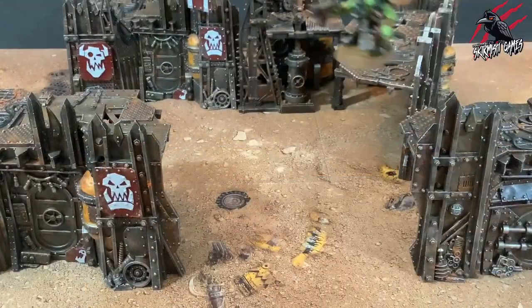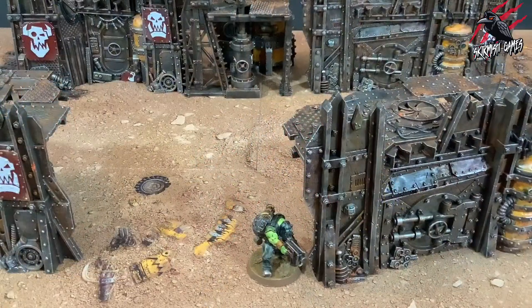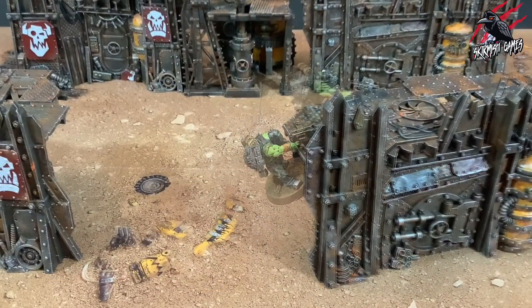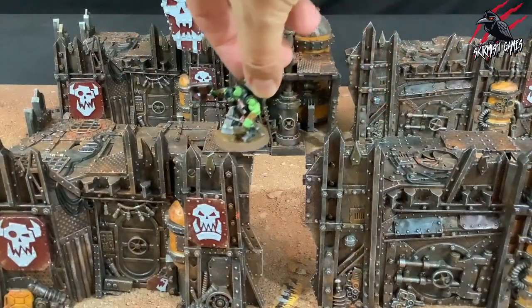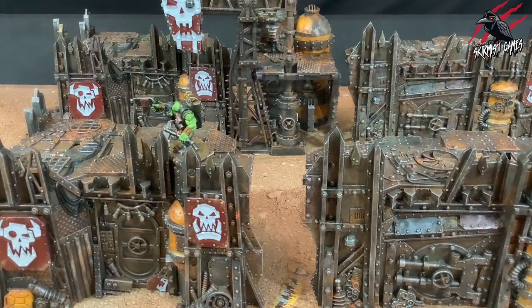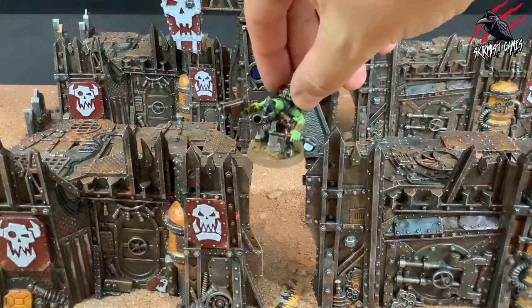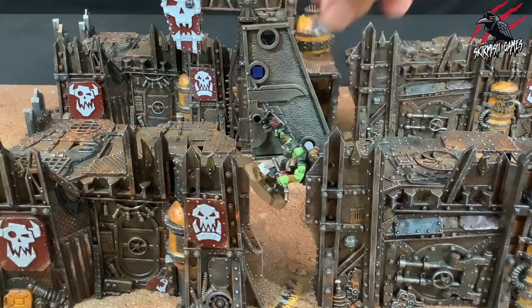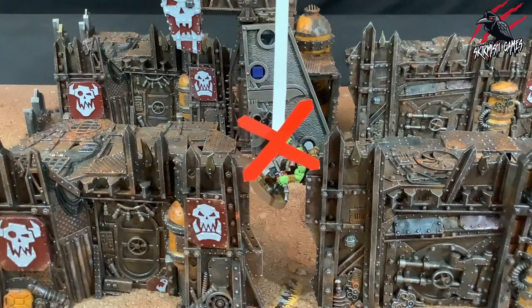Note that an operative cannot jump instead of climbing. If an operative simply wishes to ascend or descend a terrain feature, it must drop or climb instead. Remember that an operative must finish a move in a location it can be placed. If this is not possible, such as if an operative does not have enough movement to reach its intended destination, it cannot attempt the jump.